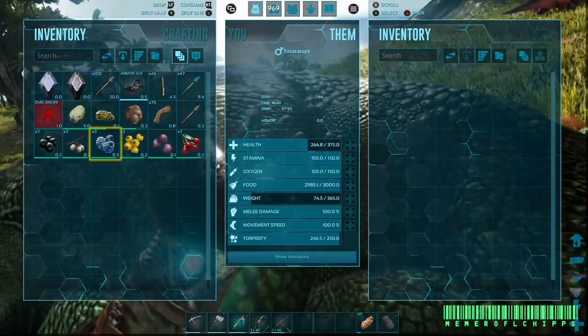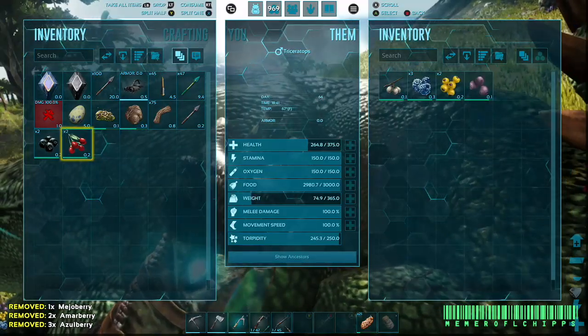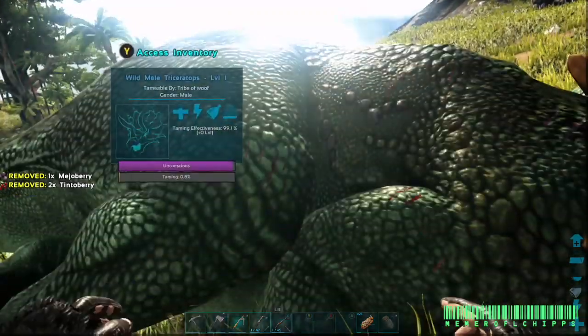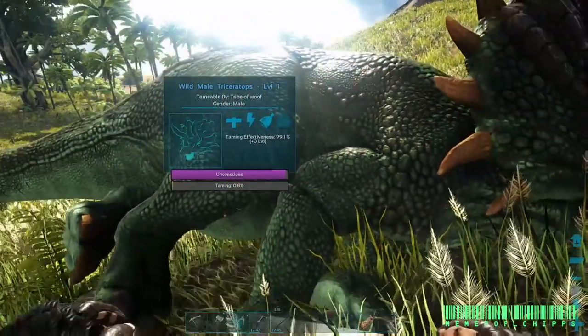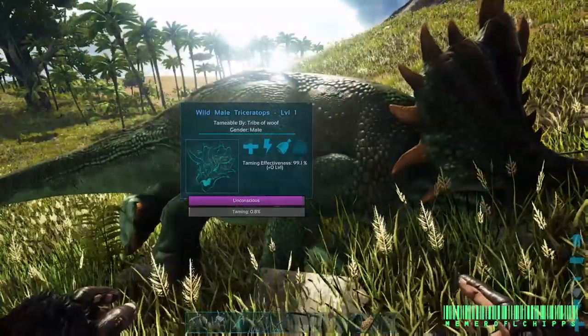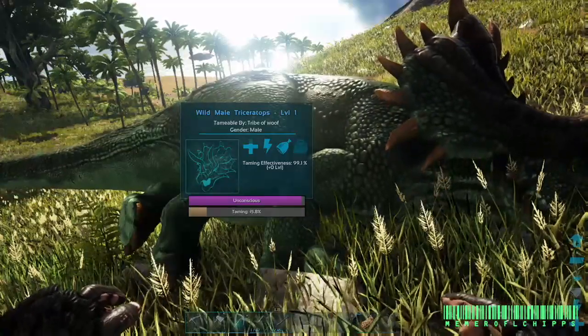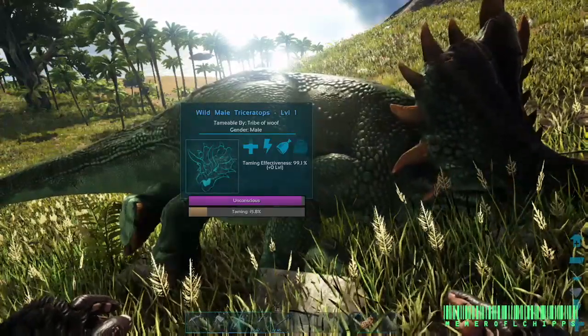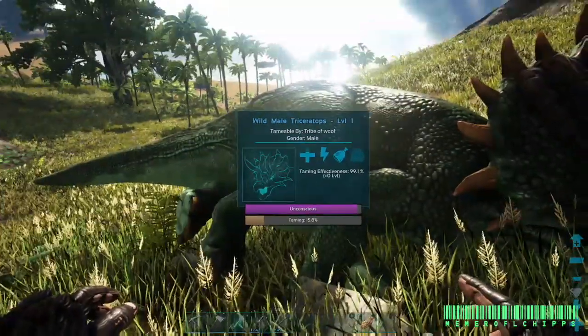Oh, he's a level one — that's cute. Alright, throw some berries in here. If you look at him, see how it says taming 0.8? That's because he ate a berry. The taming efficiency is 99.1. I definitely turned taming speed up for this, but anyways — yes, he's an herbivore, he's going to eat berries.